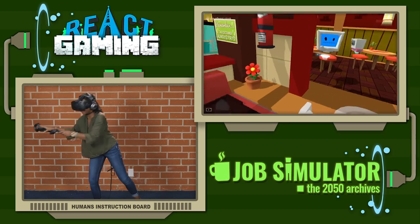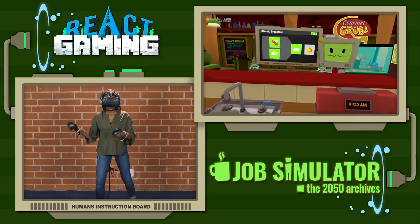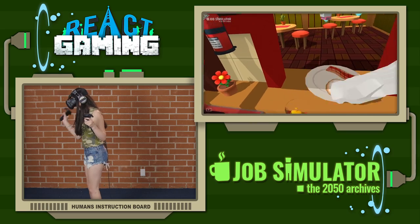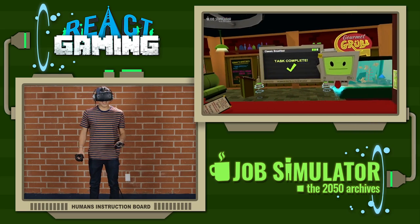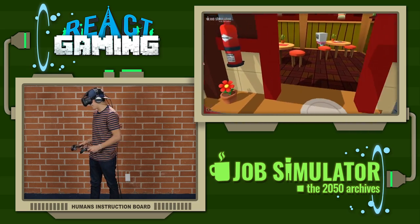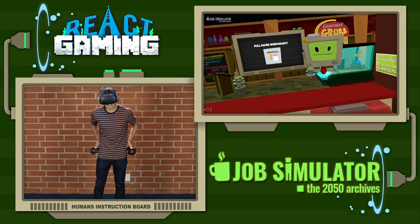Get it off. Now put your creations on the plate and you can ring the bell to send it out to the restaurant. I feel excited but I'm kind of scared, because I don't want to give anyone food poisoning and have my restaurant get shut down.